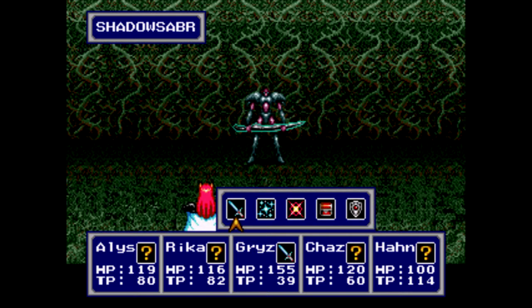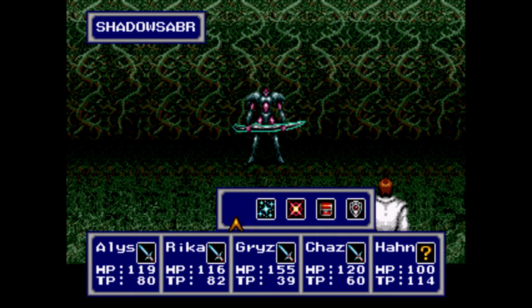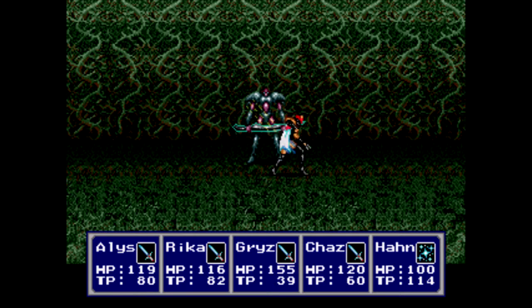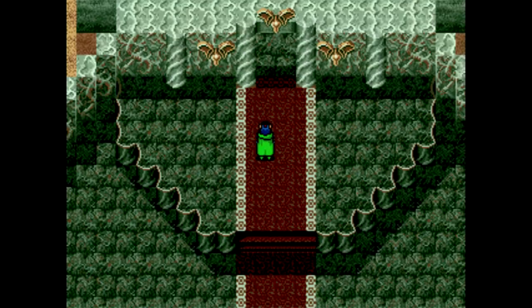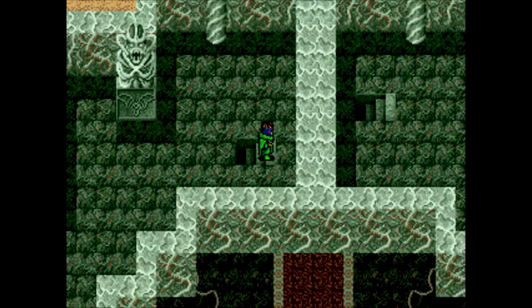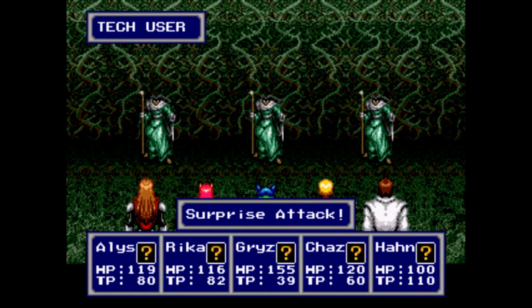Couple things about Shadow Sabers: they can cast D-Van, which as I just went over increases physical defense. So you want to kill these guys first if you see them in a group. They also have a pretty strong physical attack, so watch out for that. Definitely make these a priority along with Tech Users. They can also drop a weapon for Chaz, though it's not too rare - I wouldn't go out of my way to farm it since it's not that great, and you'll probably get one just from going through the dungeon.